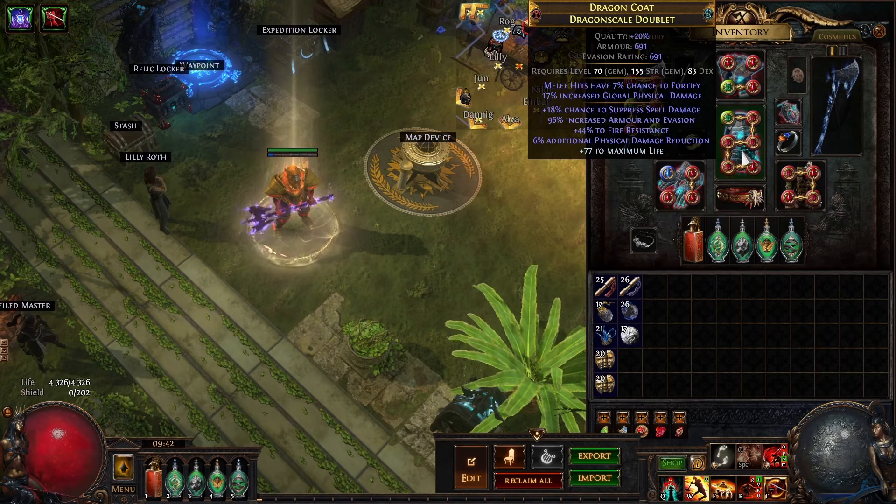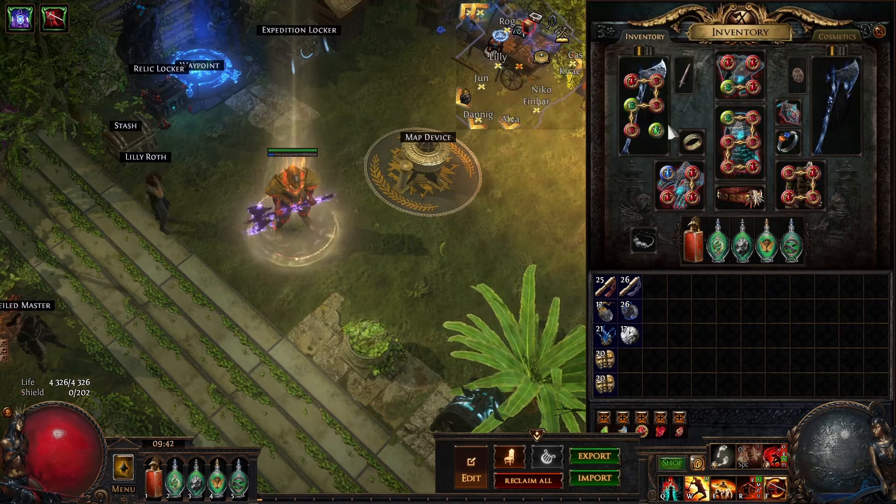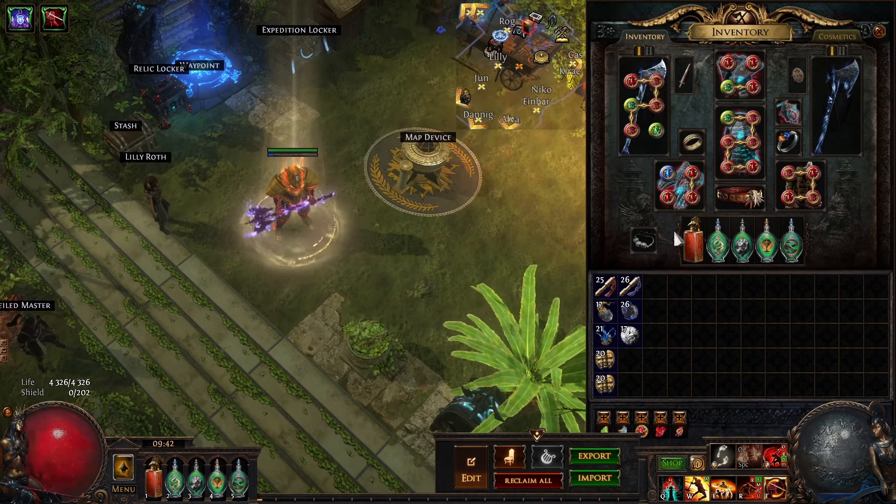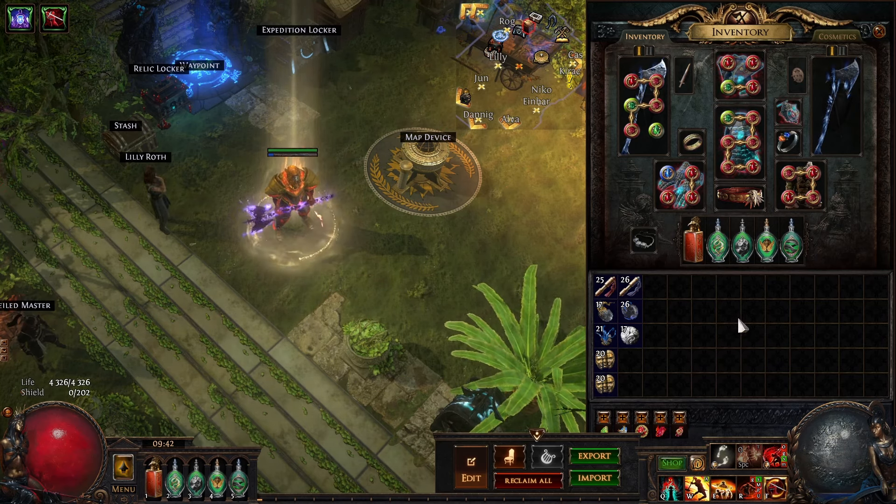You don't need to be min-maxed with this build to do the basic content, but if you want to try Ubers or Tier 17s — Tier 17s seem very hard and I'm not sure this build can do it, at least not reliably. Maybe depending on the mods, if you get really easy mods you could do it. I'll probably try a little bit later, but you would probably need something like a Void Forge build for the ultimate pinnacle uber content. Using this fist-based league starter version might not be good enough for that.